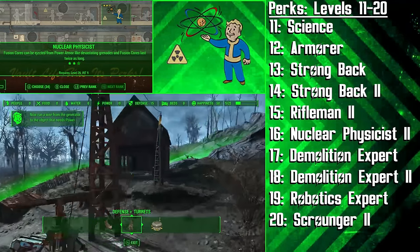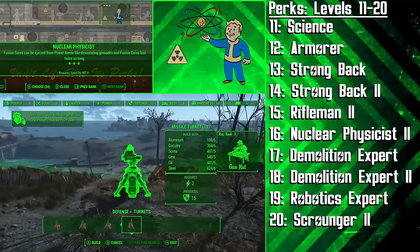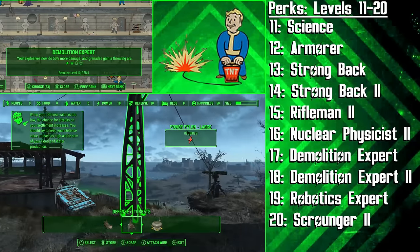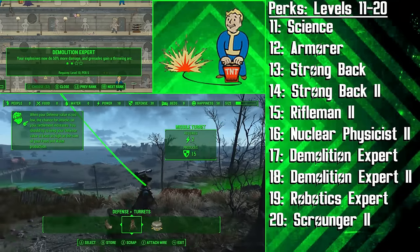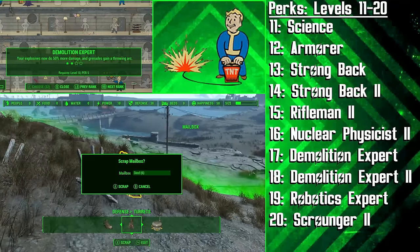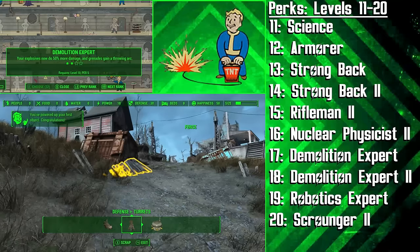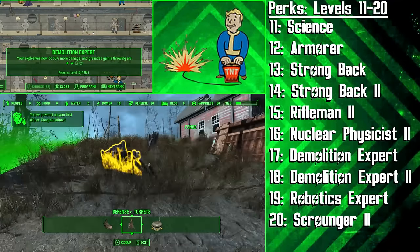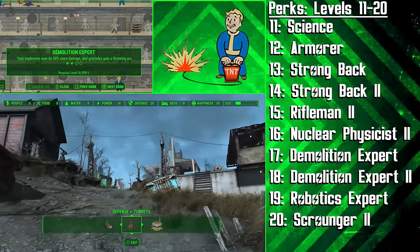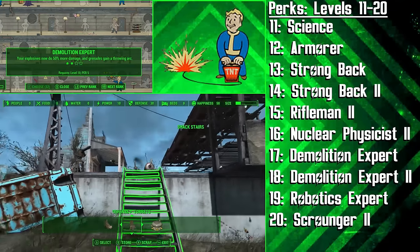At level 16 we're getting the second rank of Nuclear Physicist, which will make Fusion Cores last a substantial 50% longer — very helpful for getting the most out of Power Armor gameplay. Next we invest two perk points into Demolition Expert, and now the Tinkerer can craft explosives by using chemistry stations. These explosives will also do 50% more damage, grenades will gain a throwing arc, and we recommend scavenging materials to create grenades very frequently. Explosives give this build a handy edge in combat while still fitting in with the crafting playstyle.